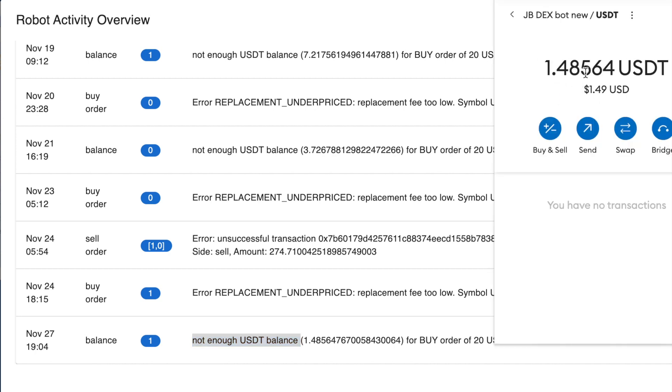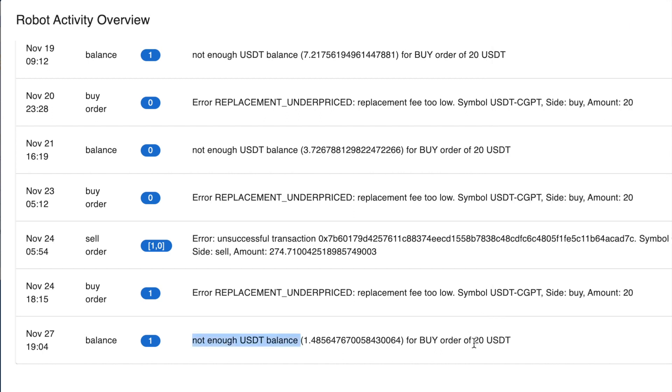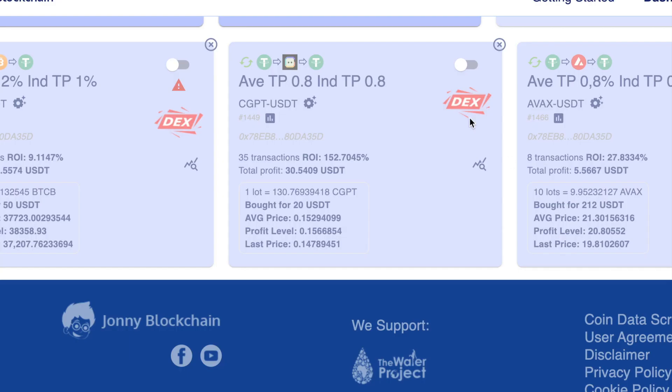What balance is it talking about? This is talking about what's inside your MetaMask wallet. You can see I've only got 1.48564 USDT, and this robot needed another $20 to carry out the next trade — the next buy order.